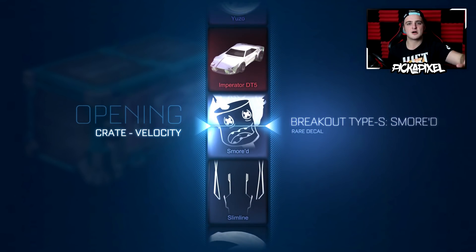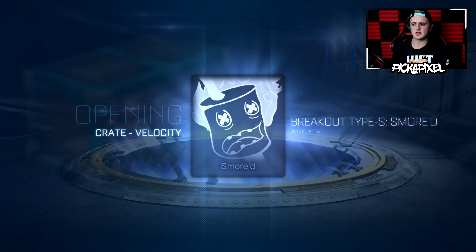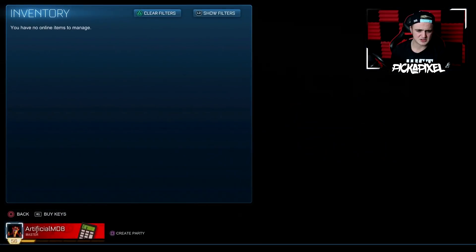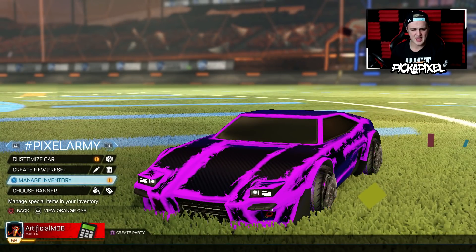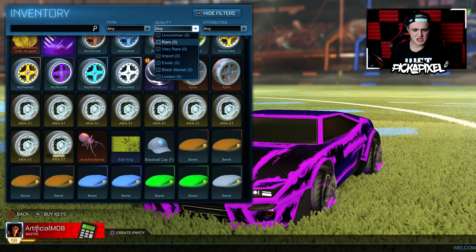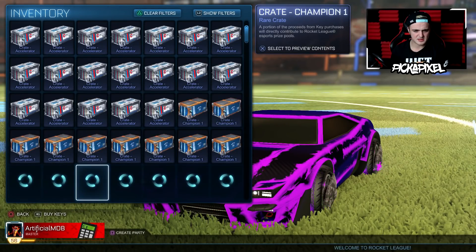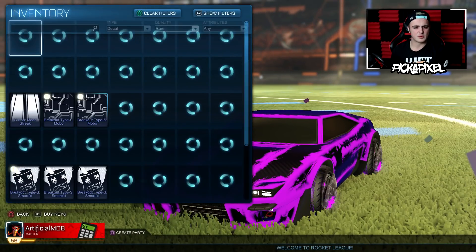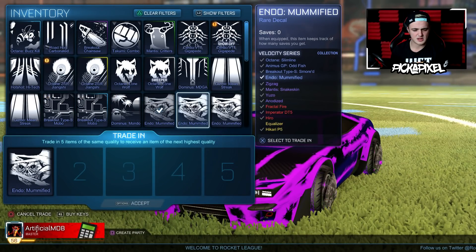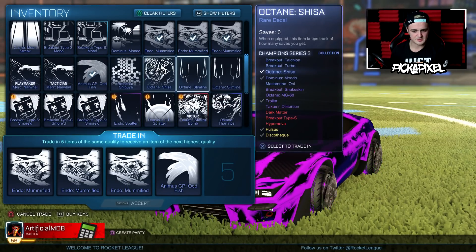Final crate — Smored. No black market in the initial 20 crates video, but great crate luck all around. I'm pretty sure we got six imports and a painted exotic — imports are not supposed to be that rare. Let's just have a tiny check and trade up all the items we got. The game is being awkward because I haven't restarted it yet, so let's trade up.